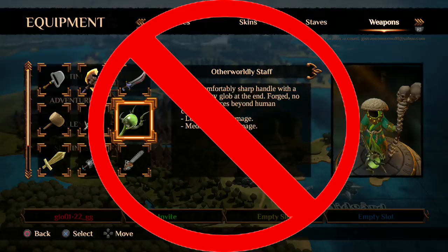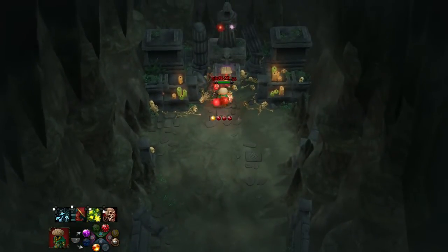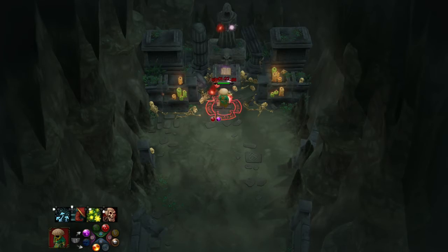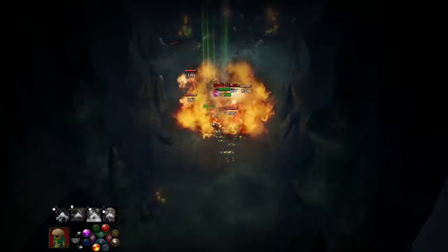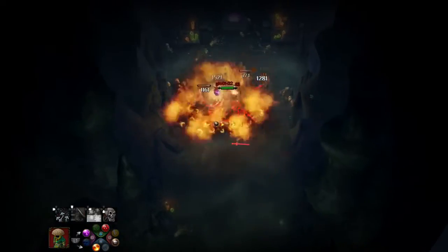The only reason I wouldn't recommend the otherworldly staff is because it harms the user as well as the enemy. To get the skull staff you will need to go through chapter 3 and find this shrine. You will need to use death and lightning to activate the shrine. In this build you will be using a death shield all the time to protect yourself from the spells you will be casting.